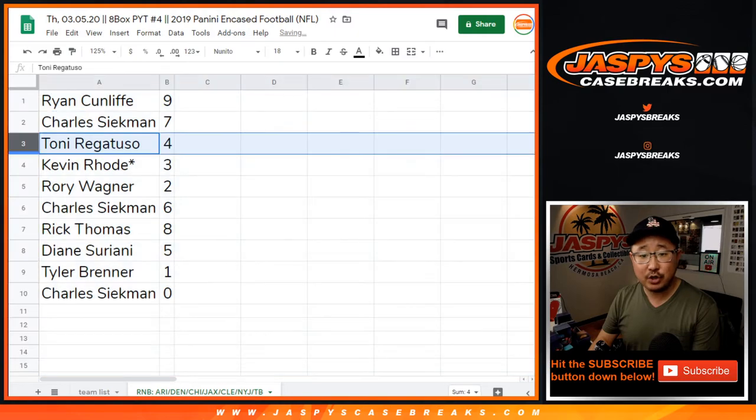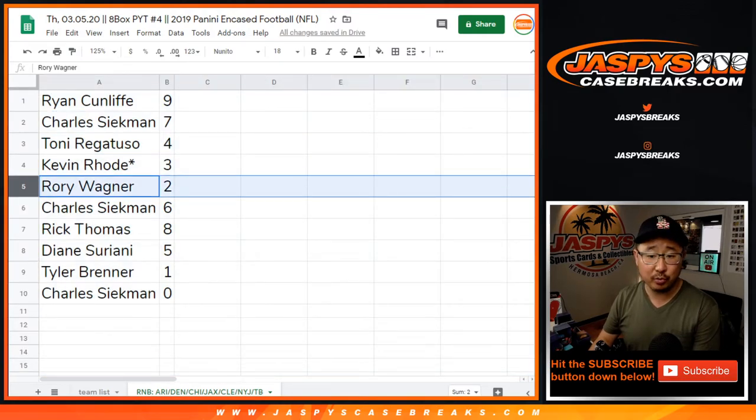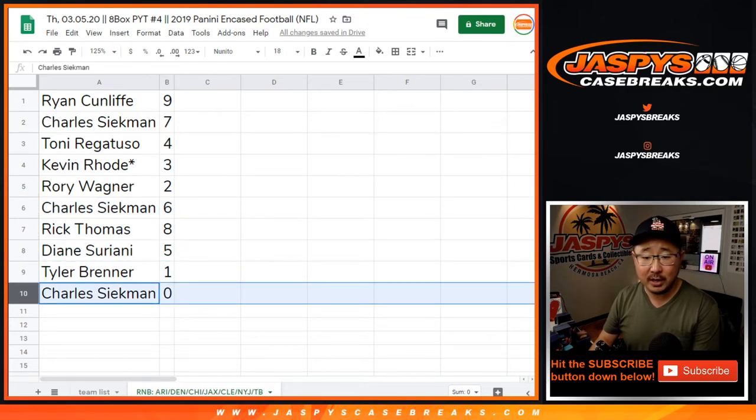Ryan with nine, Charles with seven, Tony with four, Kevin with three. Last spot — Mojo star next to your name — Rory with two. Charles with six, Rick with eight, Diane S. with five, Tyler with one, Charles with zero.